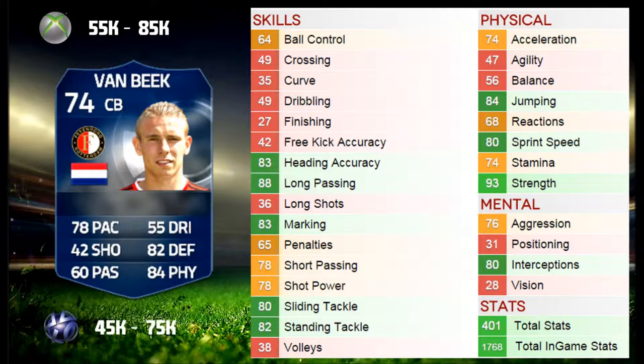74 acceleration and 80 sprint speed — felt extremely quick. He actually caught up with Walcott and managed to get the ball off him quite a few times when I did play against a team that had Walcott in. 93 strength as well, very very good. He felt extremely strong, and also 80 interceptions is pretty good as well.